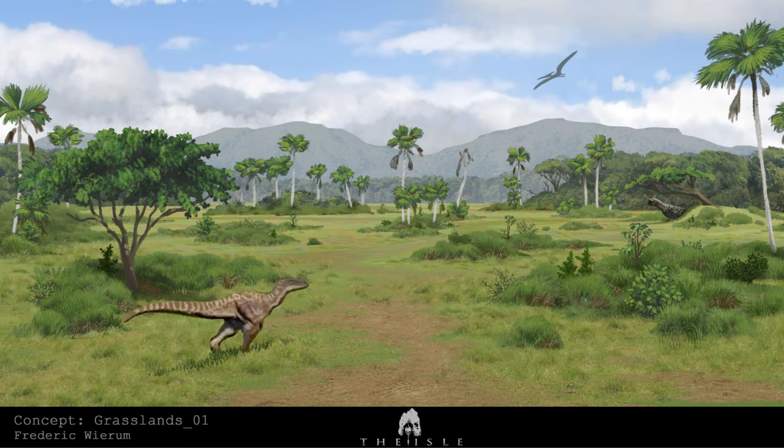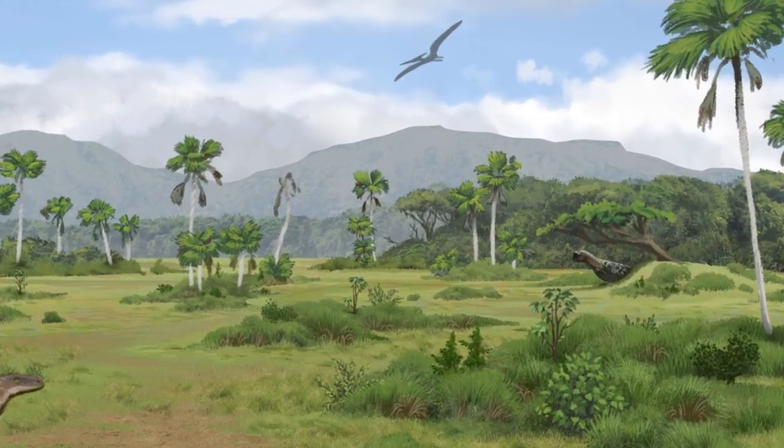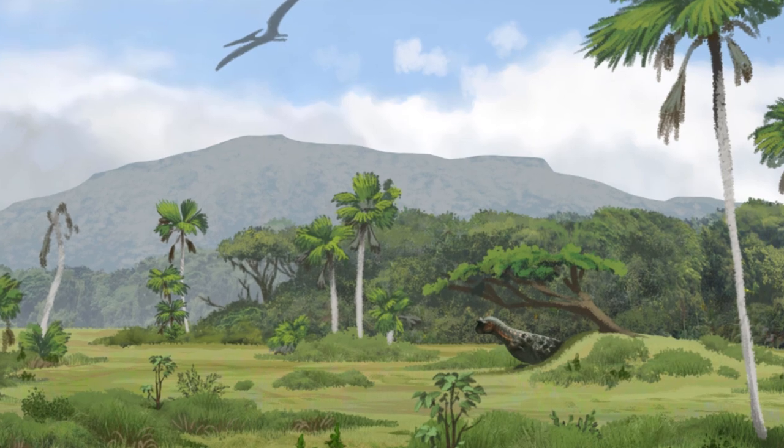Now let's move on — we got a picture of a map concept. Let's have a look at one of his map concepts. I'm guessing this is going to be like a different map that might be coming to the game. It's grasslands with something on the bottom. I'm guessing it could be a new map. You got the Utahraptor, Tyranodon flying in the air, and then you got the Carnotor just hiding over there underneath the tree, just chilling. Let me know what you guys think about that one.